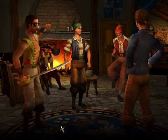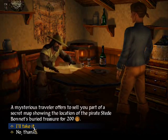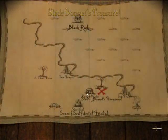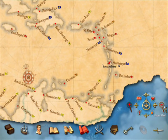Things such as treasure maps or items that improve your dancing or fighting abilities. There are a whole load of different items to buy in this game, so it'll keep giving you something to spend your money on.